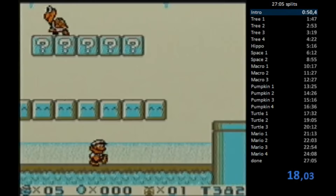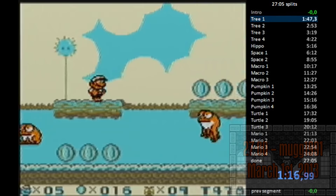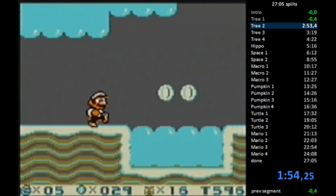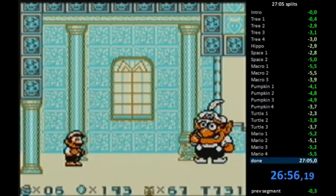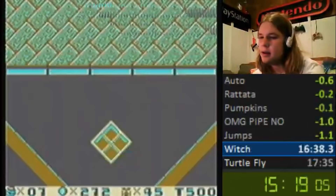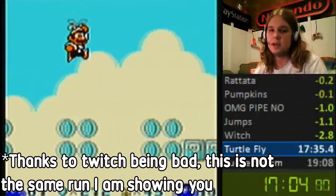A new month was starting and on March 1st, MUG got ridiculously close with a 27:00 flat time, saving time by correcting mistakes Controller Head had made, such as missing the power-up in Tree Zone 2 and missing fast hits on the Space Zone boss. Just two days later on March 3rd, Controller Head became the first human to beat Super Mario Land 2 in under 27 minutes, achieving a new time of 26 minutes and 57 seconds.